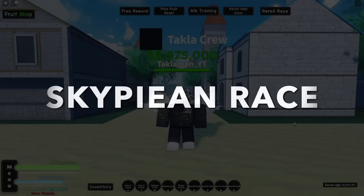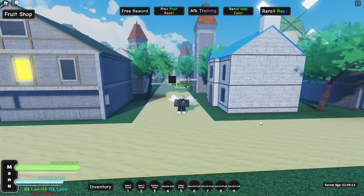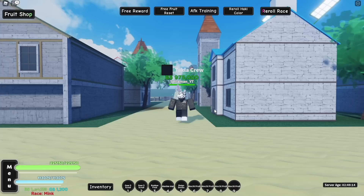Alright, now for Skypeen — it's a 10% boost on all guns, plus a jump buff. Let me jump once — that's pretty high, what the heck! Even jumping twice is massive. Comparing it to mink's jump height, you can see the difference is crazy. And funny enough, aren't minks supposed to jump high? Look at this — Skypeen's jump is just ridiculous.